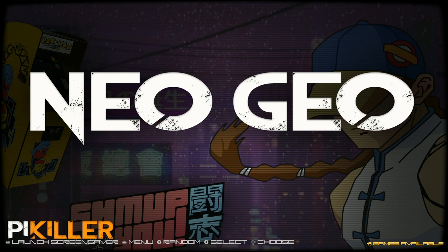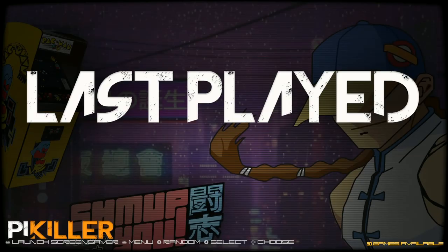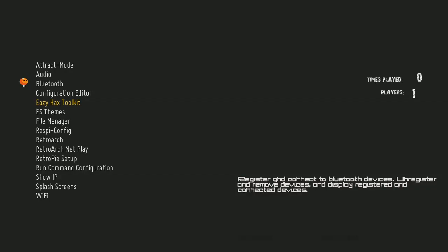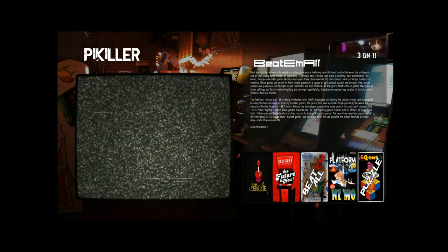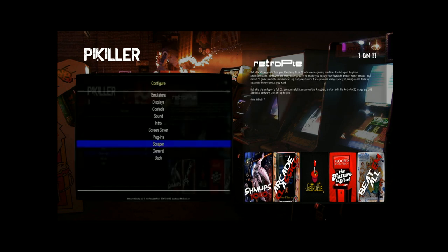This is an attract mode image and may require the controller to be set up. It's a great image to grab and play while you're waiting to download those 512 gigabyte or 412 gigabyte images. Let's go ahead and do what it wants us to do, which is go to attract mode. Here we are in attract mode — it has 11 categories, just like Emulation Station.